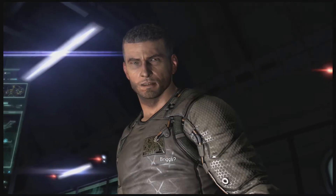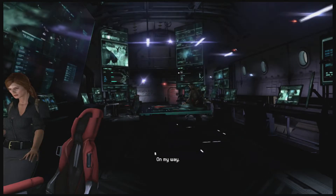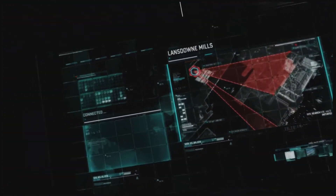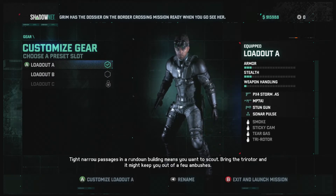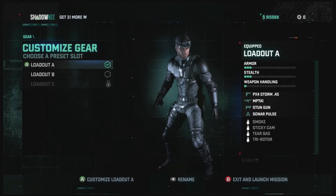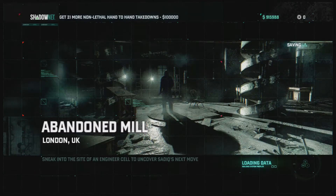It's obviously big news this year. Tight, narrow passages in a run-down building means you want to scout - bring the Tri-Rotor and it might keep you out of a few ambushes. I like how they actually have some suggestions, but I'd rather they just give me a loadout that would be suitable. Give them the option to change it, fair enough, but I don't want to have to muck around having to alter my loadouts for each mission.